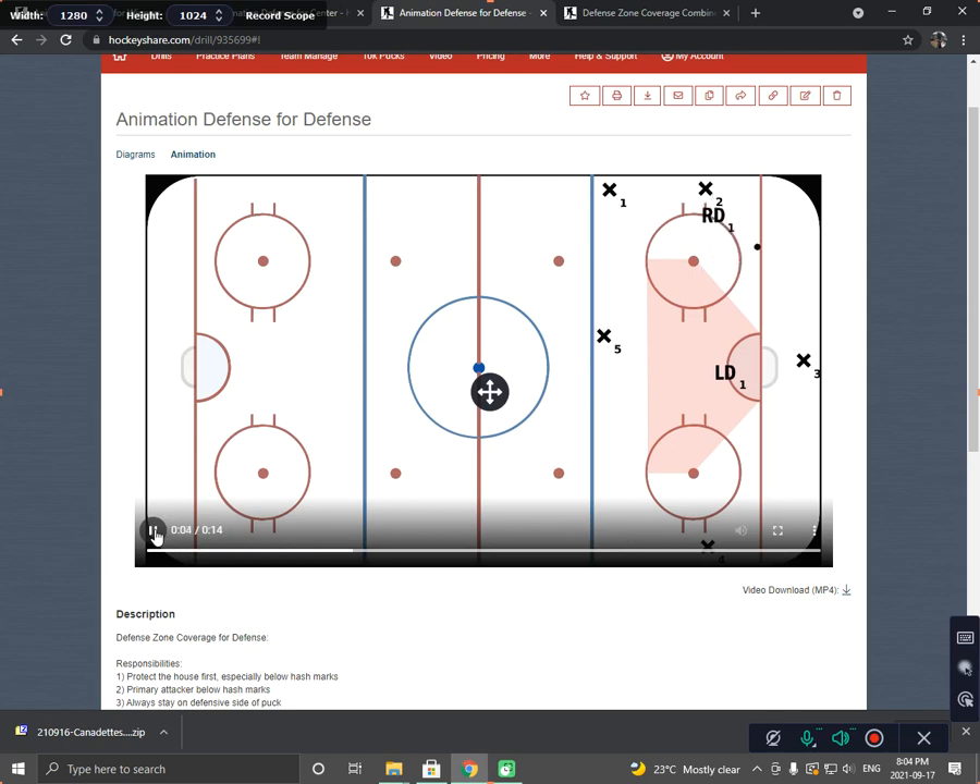You can see: puck goes low, retreat to the house, attack because the front of the net is covered, retreat to the house, and attack because the front of the net is covered. That's how the defense should be moving in our defensive zone coverage. Stay tuned for our combined video where you can see how everybody moves together.